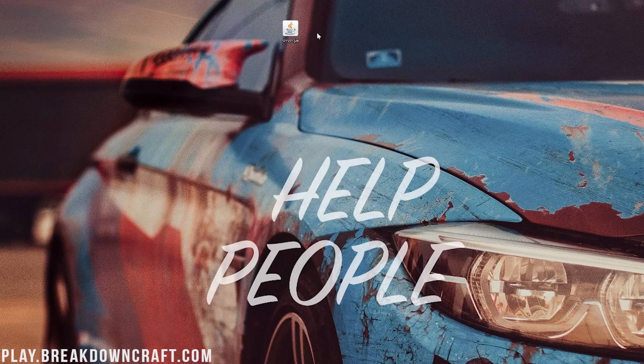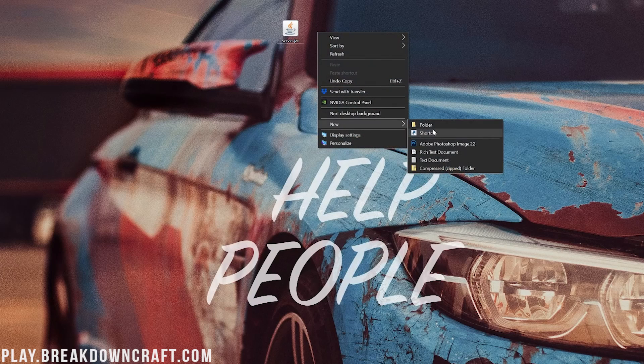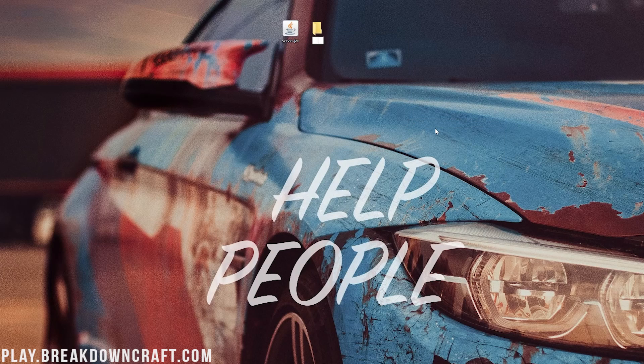Once the server.jar is on your desktop, right-click on your desktop and create a new folder. You can name this whatever you want. Then go ahead and drag and drop the server.jar into that folder. Now we want to double-click on this server.jar. Here we go — we have this set up.